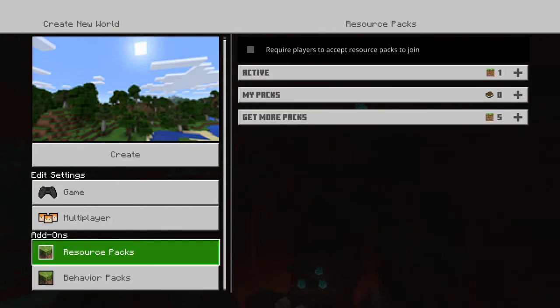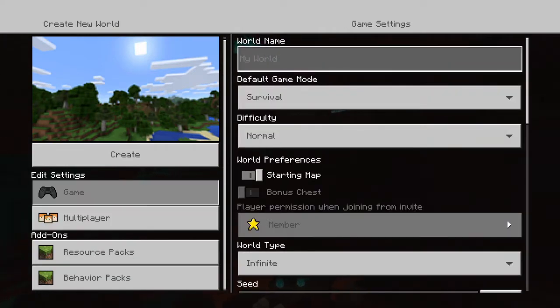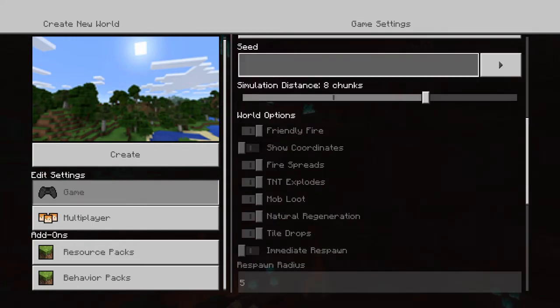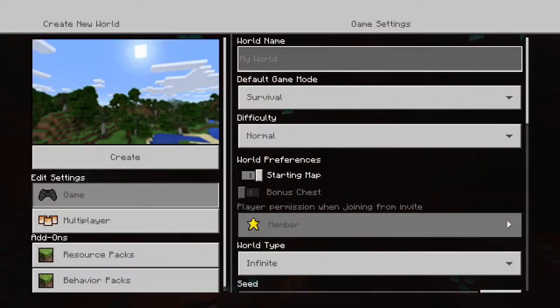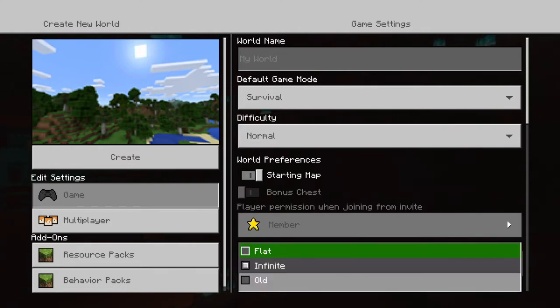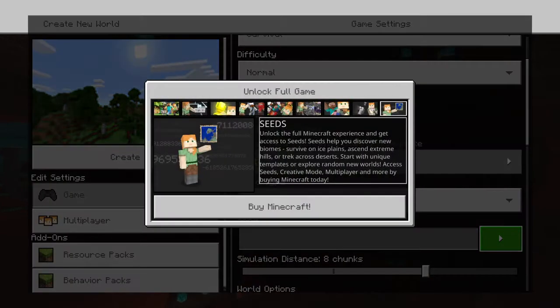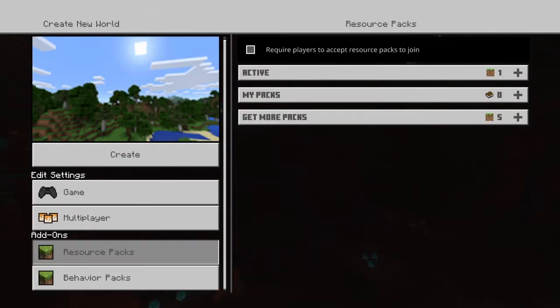Behavior and resource section. Edit settings tab: world name, difficulty. Create world settings screen, create button, one of five. Flat list: world top button, similar. Create world settings screen, section edit settings.